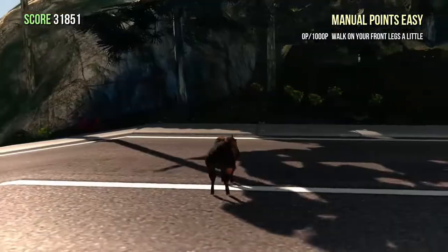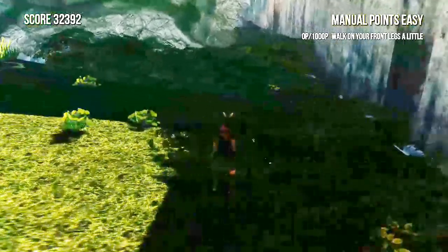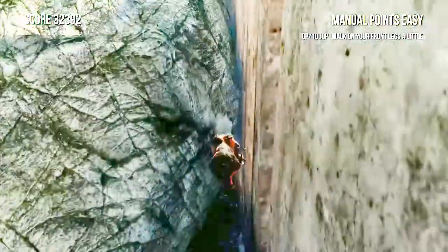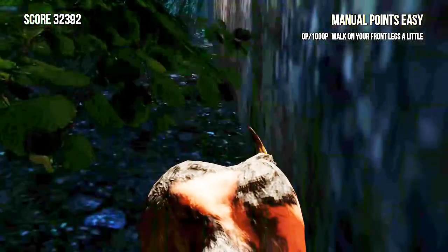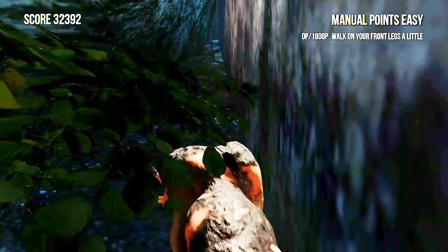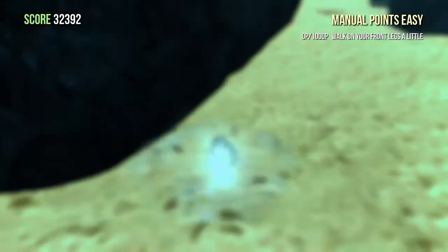Number two: under the map glitch. If you walk around this city long enough, you will eventually find this place. I'm going to teach you how to phase through a wall. Run into a crack in these rocks right here, then ragdoll and spam A and B over and over again. Now we have glitched under the map.